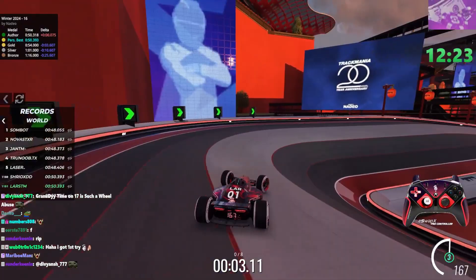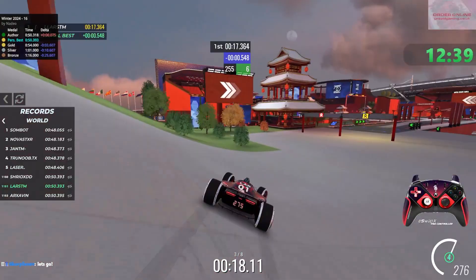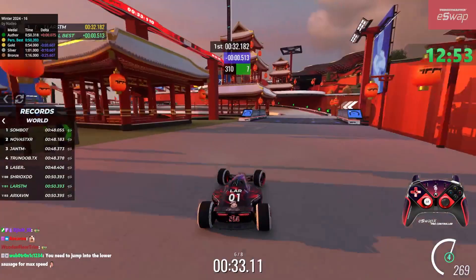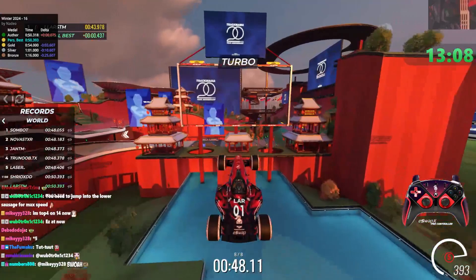I want to try something - a more risky line there that probably maybe is faster. Very hard to tell right now. Let me go like this. That's quite nice. Then cruise control here into this turn - you can like jump into a slide there, it doesn't really hurt you much because you need to slide anyways. And then this last turn is quite important. There you go - that's top 120.